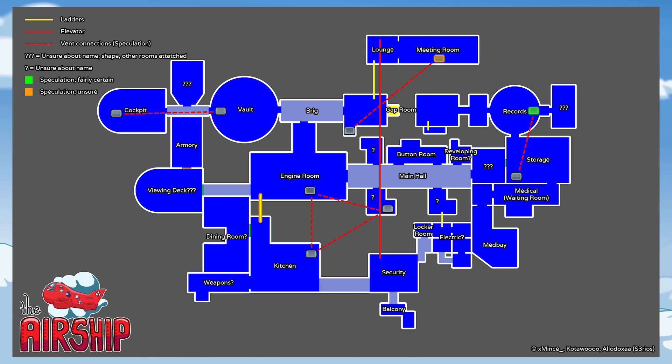Shout out to those guys or gals. This was a mock-up they made of what they think the new map will look like, based off the trailer and other information they scoured the internet to find. It's a cool and unique layout — we have our usual things like vents, and usual rooms you'd expect like Electrical and Security, but also new unique things with the ladders, a potential elevator going from the top floor to the bottom floor, a little balcony at the bottom, and circular rooms like Vault and Records. I'm looking forward to seeing how it compares to the final version of the map.